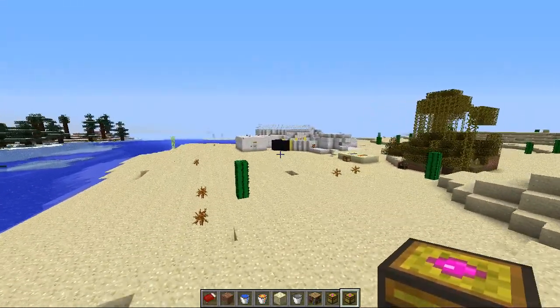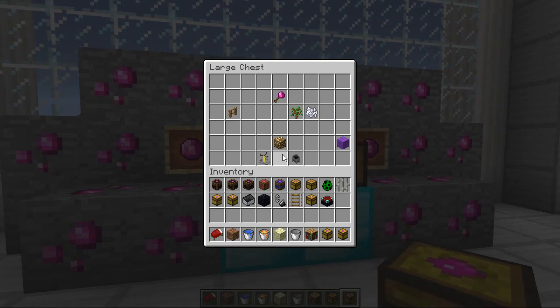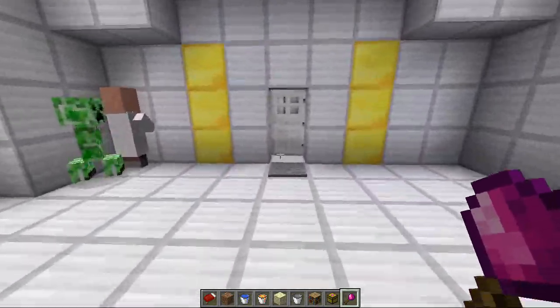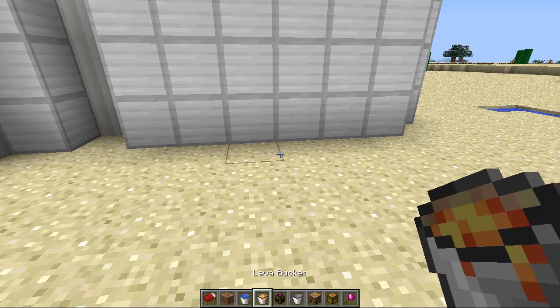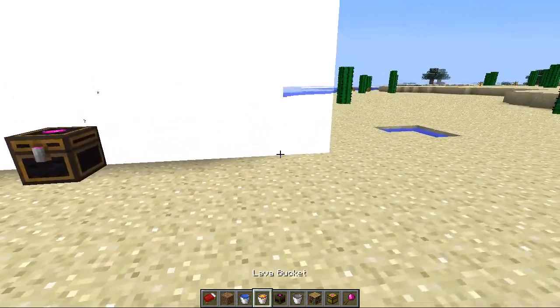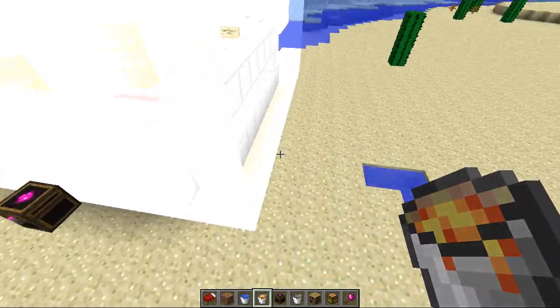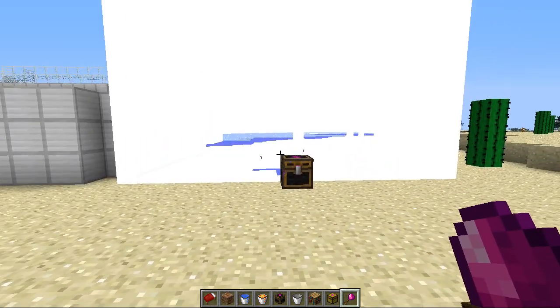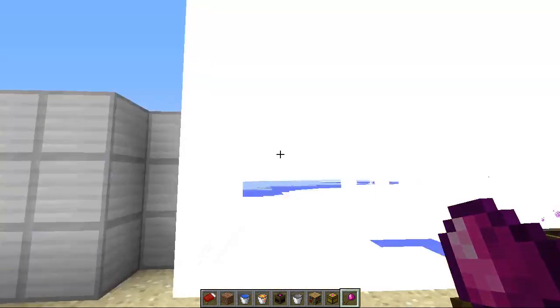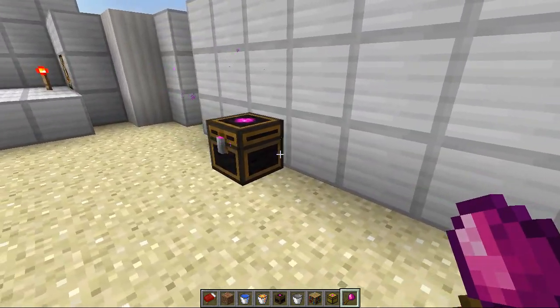There's one more item I'd like to show you — the Geo Visualizer. You craft this with just one stick and one Geodite, and it shows you the bounding box for the chest you've placed. Let me put a huge geo chest down here and right-click it with the Geo Visualizer — it shows you exactly what it will take away. If you chain two chests together, you'll see they join up perfectly, so you can transport a large chunk of land in sections by naming each chest and knowing exactly where to place them.